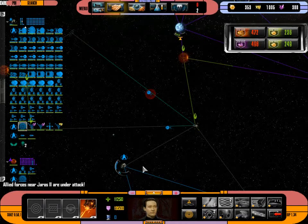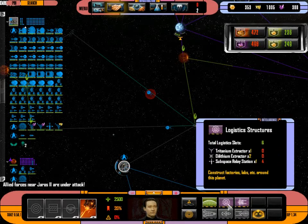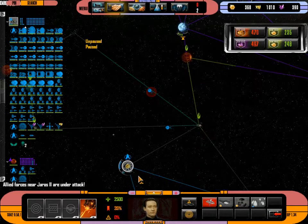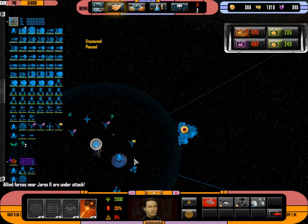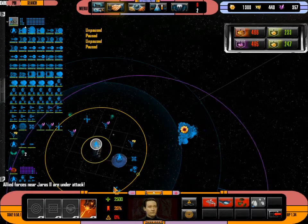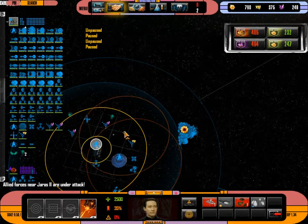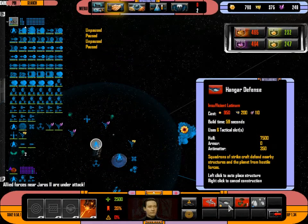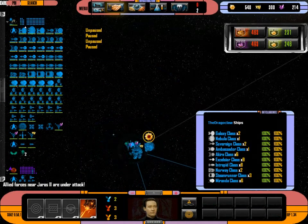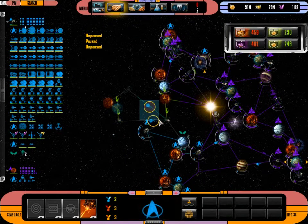That starbase right there — I did pick the right one. I want to live on my fleet. Let's put a couple defenses around here. If you're wondering why I'm pausing the game a lot, it's because I don't want to not pay attention when my scouts arrive. I want to see what they see firsthand — see the layout of the enemy homeworld and everything, if they get that far.